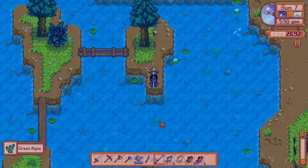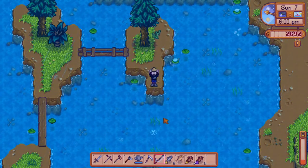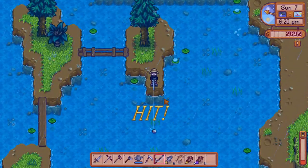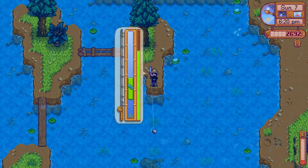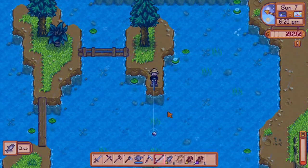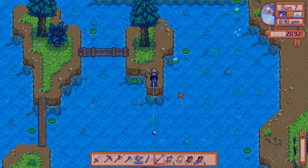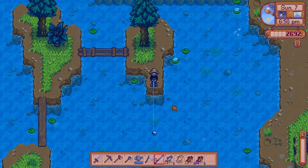I really want to get the sturgeon — any quality, even base quality. If I get my hands on one it's going directly into the fish pond, no questions asked. Not a sturgeon... stop giving me so much green algae, come on. I'm going to probably have to make the thumbnail of the video 'I cannot get a sturgeon' or something.